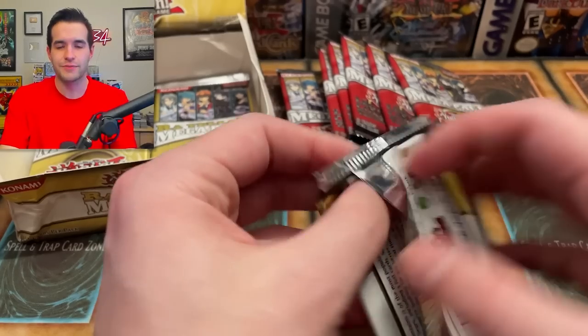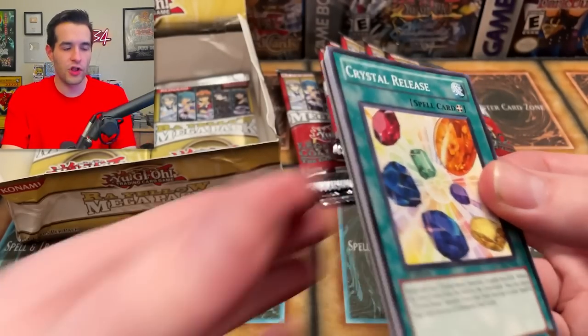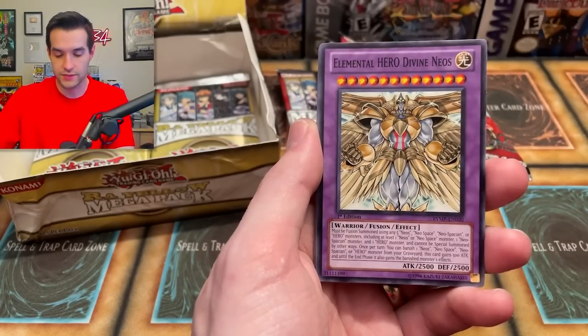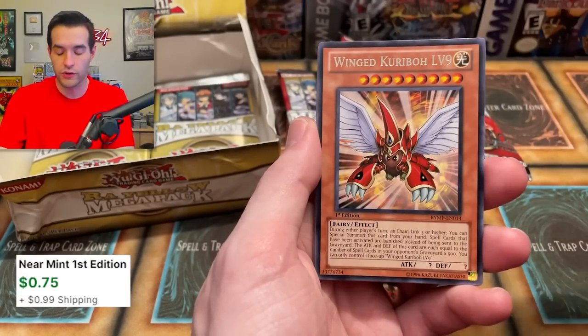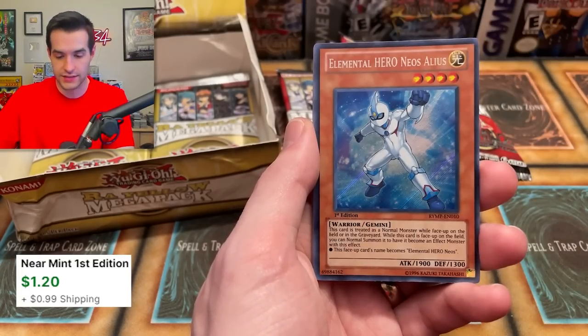I would guess like six packs left of each — about 12 packs of our 44 we've opened today, somewhat of a longer video. Hope you've enjoyed it — we got off to a weird start when we didn't save the video, but it seems like it's working better now. Divine Neos, Wing Crew level nine — I think level 10 was big. Instant Fusion — that's worth a few bucks. Very nice.